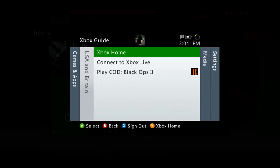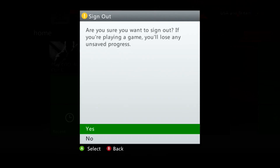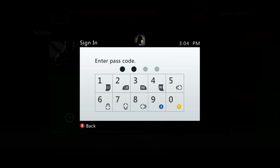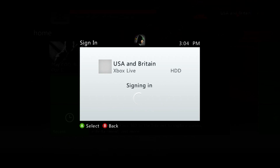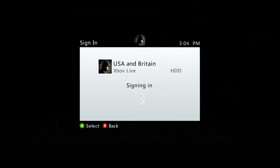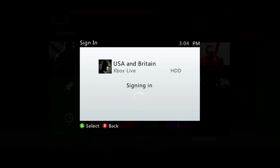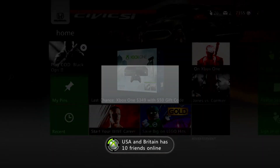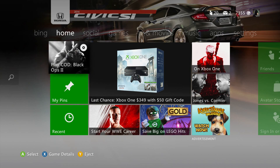All right, and we're going to sign back in. This may seem like a lot to you guys, but trust me, it's not too complicated. And yeah, you want your NAT type open always. You don't want to be playing on moderate — moderate's okay, but open is way better. All right, so let's try loading Black Ops 2 again.